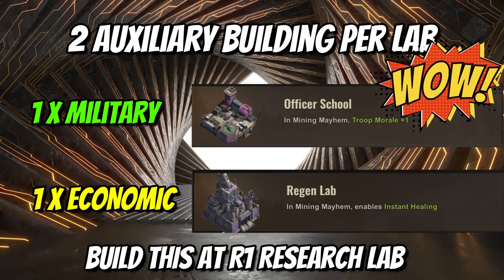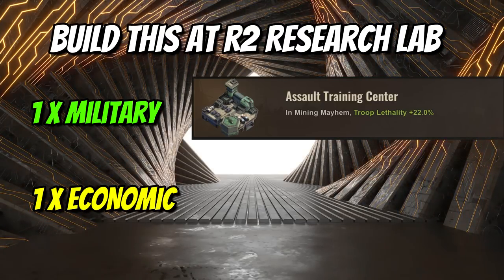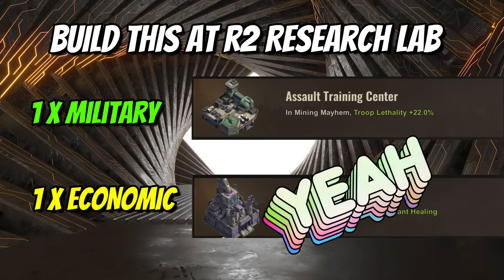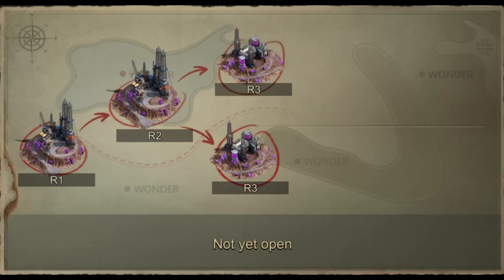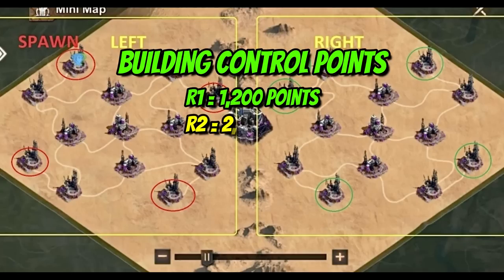If both sides have the same morale, the buff effect is equal. Following control of R2 Amethyst Research Lab, the strategic tip is to build Assault Training Center (+22% troop lethality) and another Regen Lab. With two Regen Labs, your alliance members can heal twice during the Mining Mayhem event. By securing these labs, your alliance will receive alliance points: R1 = 1,200 points; R2 = 2,000 points.